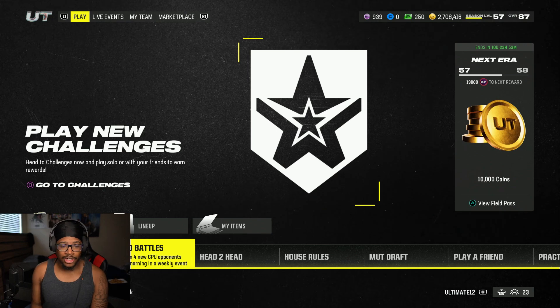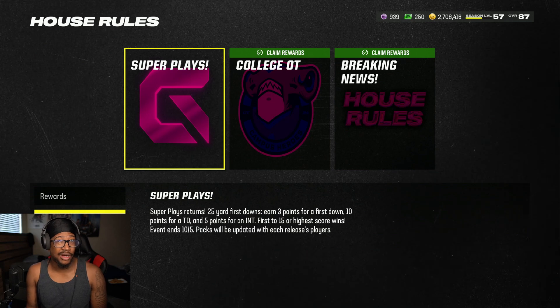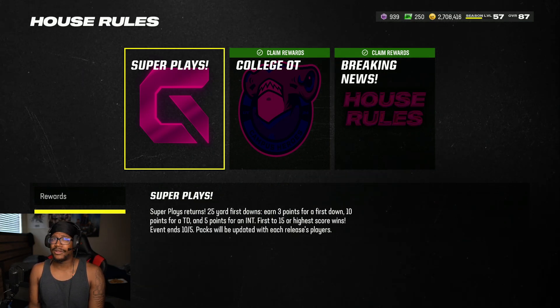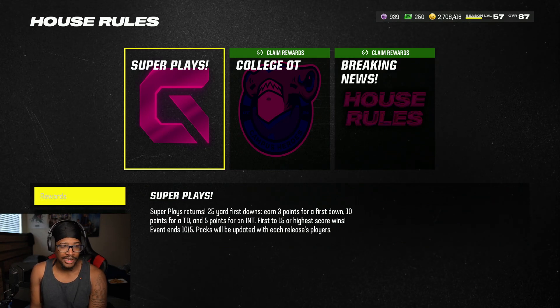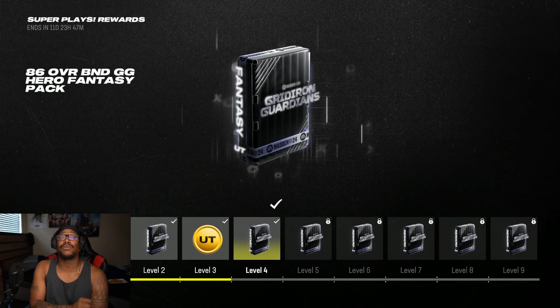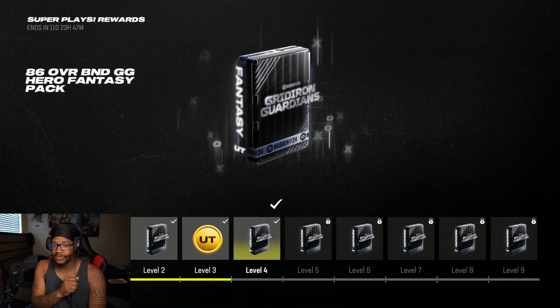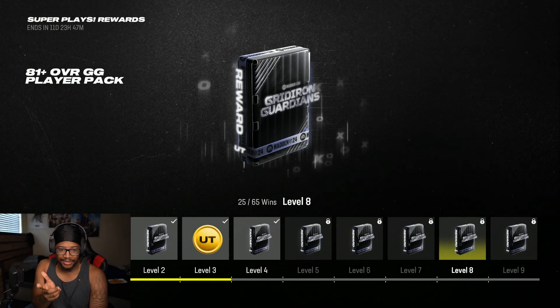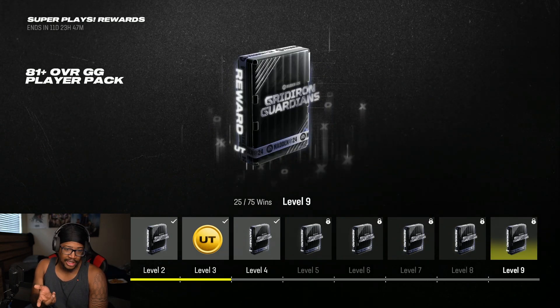One pack is going to come from House Rules, and it's actually easier than you think. I got it done within maybe two hours — I played about 28 games and lost maybe two or three. If you come to your rewards at level four, you get an 86 overall Gridiron Guardian hero fantasy pack, which is roughly around 25 wins.